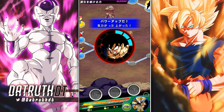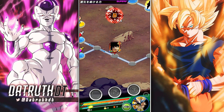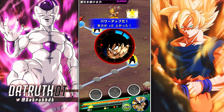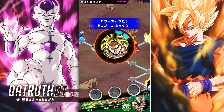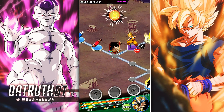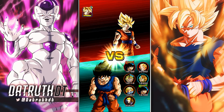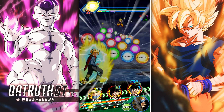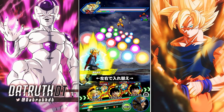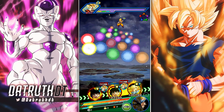Anytime you can get LR Trunks on a rotation with EZA Rage Trunks, LR Trunks will be able to perform at a high level — it's just that simple. He's going to be able to do very high amounts of damage. All I have to do is push EZA Rage Trunks off rotation, and then very quickly we'll have our boy on rotation with EZA Trunks. Not bad.